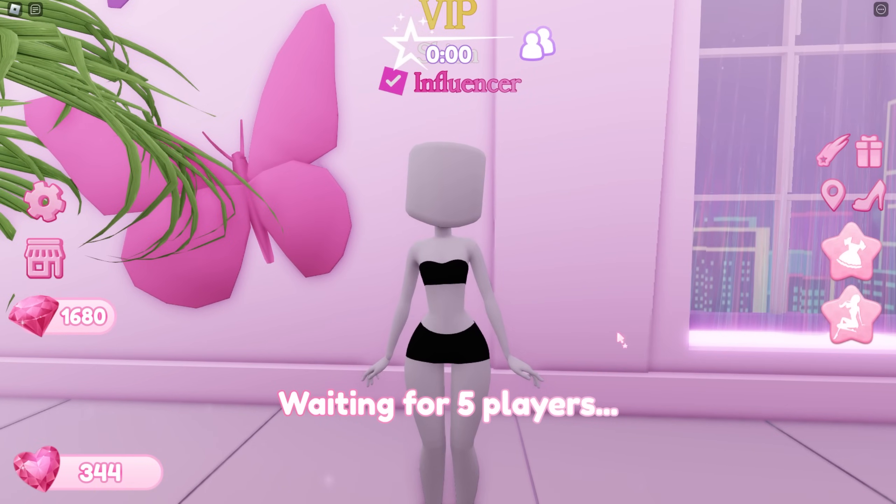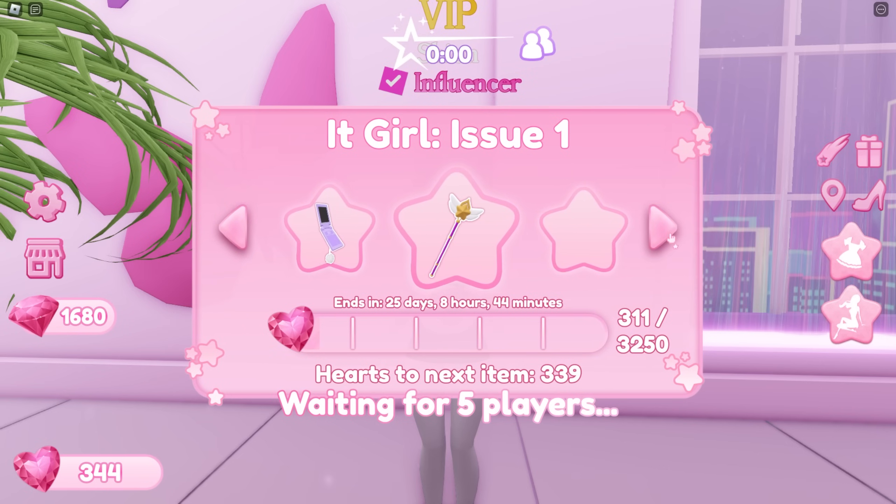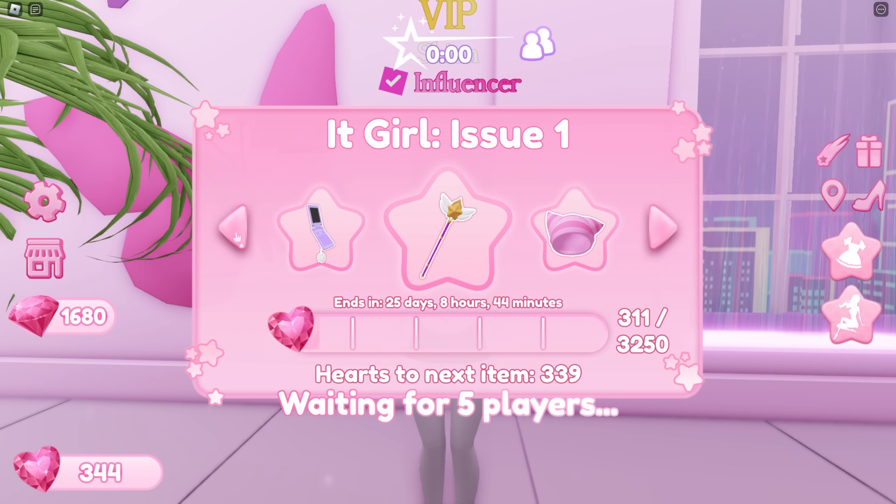But wait, there's more. There is a battle pass system here where you can get free items to wear in game. All you gotta do is earn a specific amount of hearts to get the items. The first item this season is a cell phone — you need to collect 650 hearts. To collect hearts you must play the game and get people to vote for you. I've collected 311 hearts so I just need 339 more. You'll need to collect more hearts to get each subsequent item.